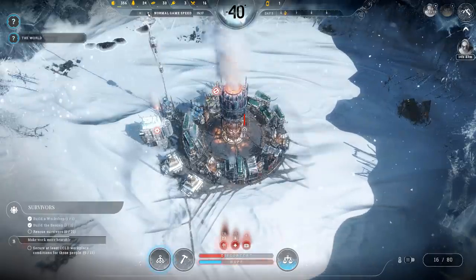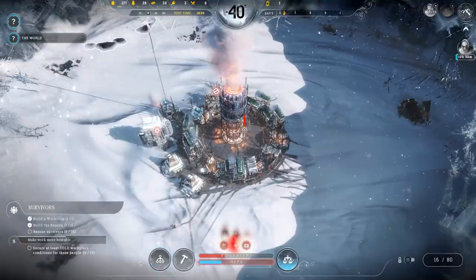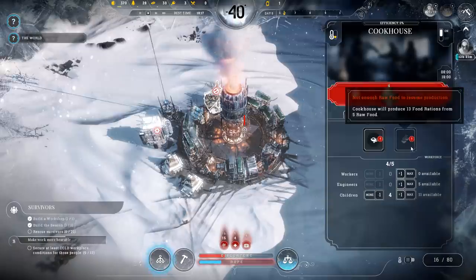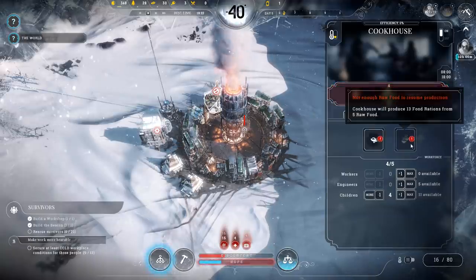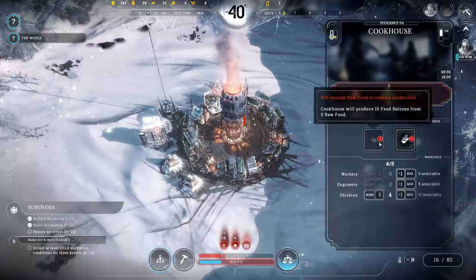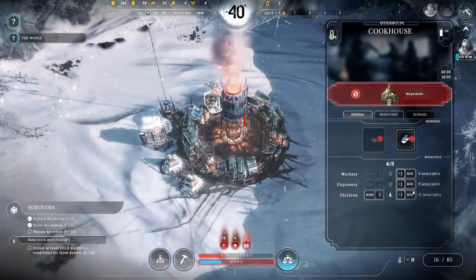Let's put things into overdrive. The cookhouse is not operative — not enough raw food for consumption. The cookhouse will produce 13 rations from 5 workers with the soup policy. Let's have more children work there.